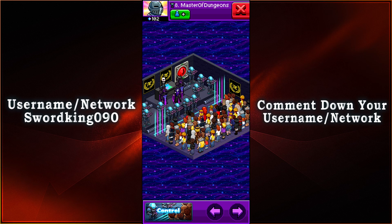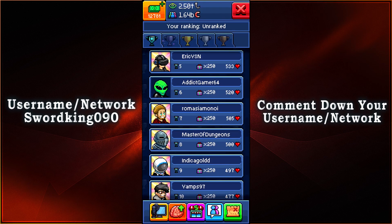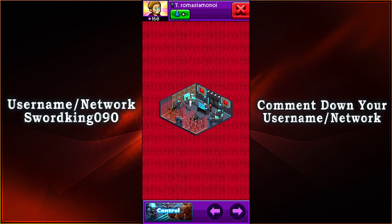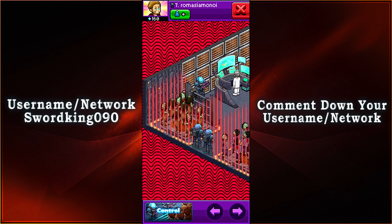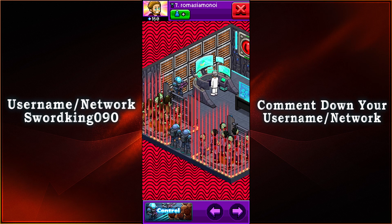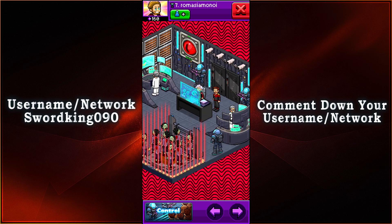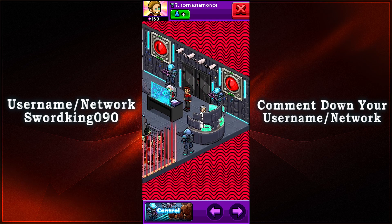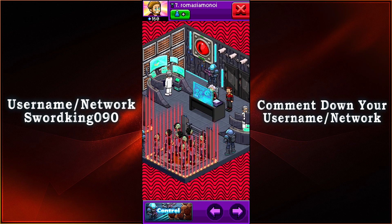Now we're going to take a look at rank number seven. With 505 votes, we have Romazia Monoi — I really hope I pronounced your name correctly. It looks like we have a different type of control room. We have zombies and a scientist with some experimentation. I guess they're either trying to control zombies or trying to make sure there's no outbreak. You want to be sure that no zombies go out into civilization and start infecting people — that's actually a really good theme. Hopefully they'll find a cure, or they may have to go with the last resort of exterminating all the zombies.